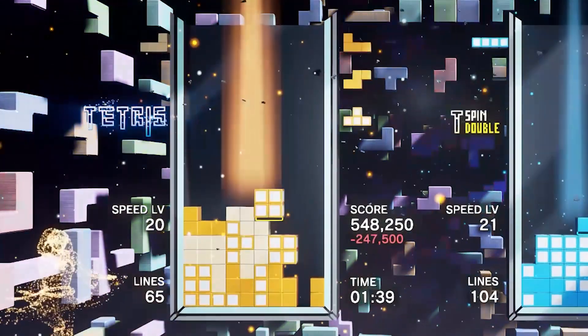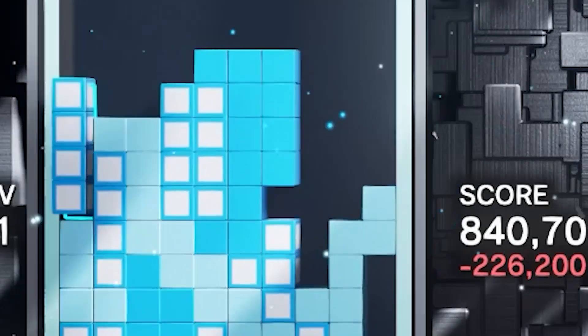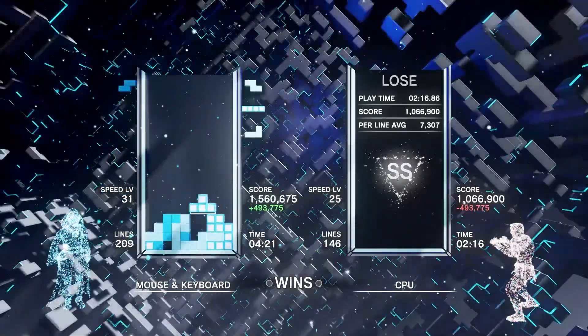In Score Attack, Tetris line clears are still valuable, but even more important now are T-spins, because they're more efficient in getting you points while only spending two burned lines, so you won't move up to the impossible speeds as fast.